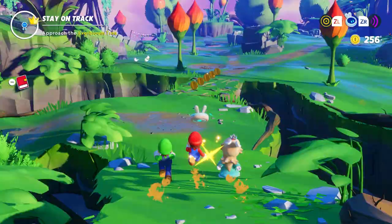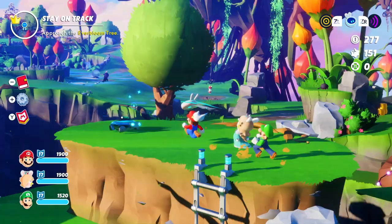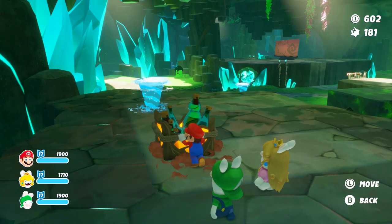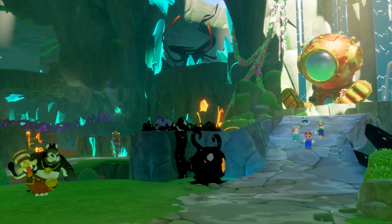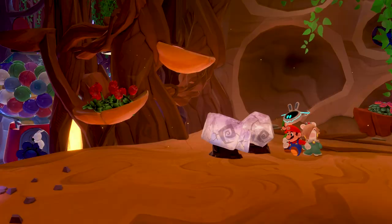Terra Flora, like all the planets of Mario plus Rabbids' Sparks of Hope, is packed with secrets, collectibles to gather, puzzles to solve, and wacky NPCs to talk with. With the help of the environment, heroes can interact in various ways to uncover secrets or reveal hidden paths to new zones. There are many interesting places to visit and secrets to discover on Terra Flora — giant trees, lush plains, and hidden caves. But let's get back on track. We have a train to catch.